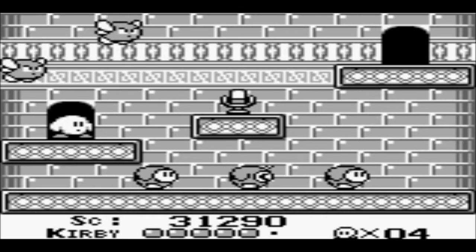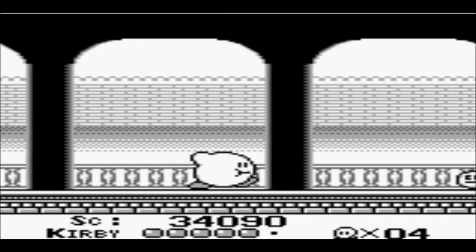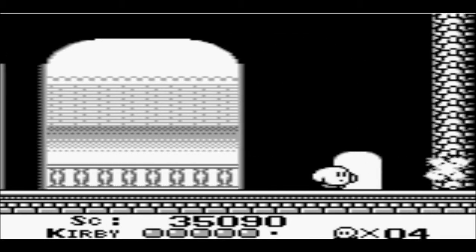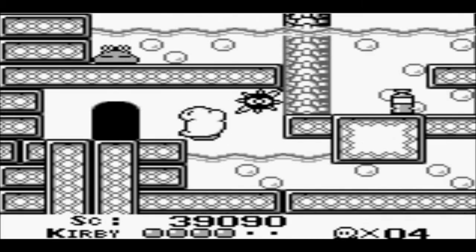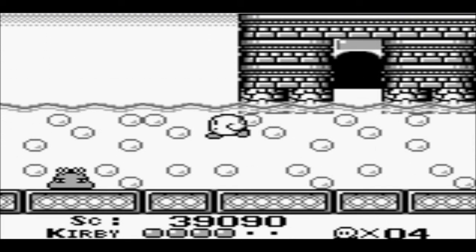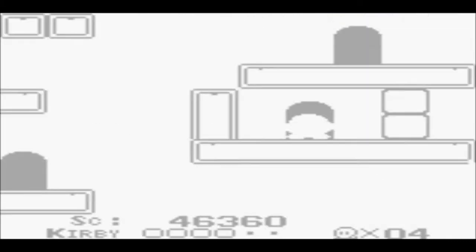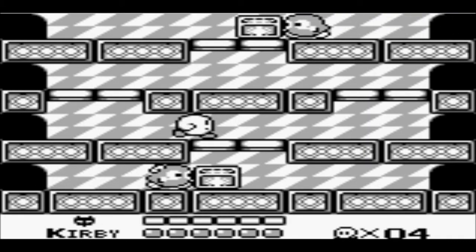Right off the bat we get hit by some kind of witch thing — I have no idea what it's called. By the way, I do know that in this one Kirby does not have his copy ability. Kirby can't blow water when he's underwater in this one. Okay, here we go — boss time.